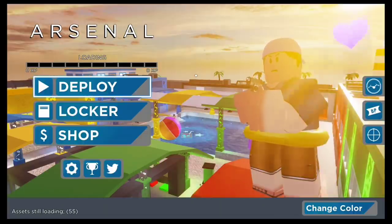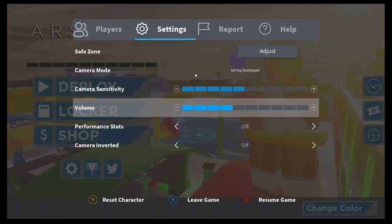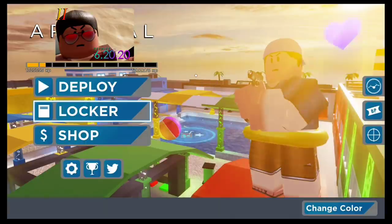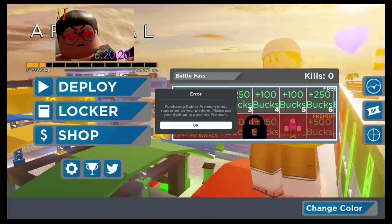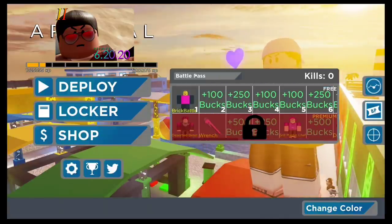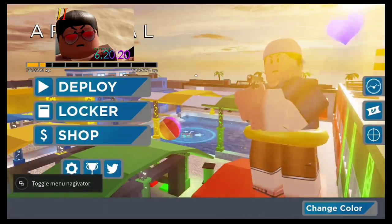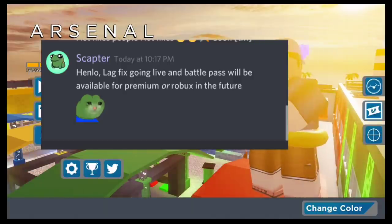To start off, the XP level has changed - more of it is dark now. The main menu has changed a lot: the deploy has more of a video button, the locker is more of a school locker, and the shop has a dollar sign. The battle pass system has just been added into Arsenal. You need premium to get it, but on Discord, Skeptor said they're going to add Robux in the future so you can purchase the battle pass with Robux as well.